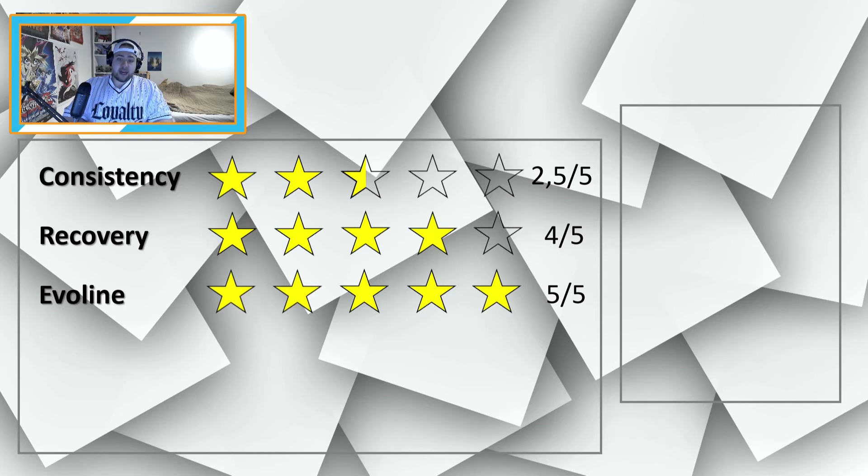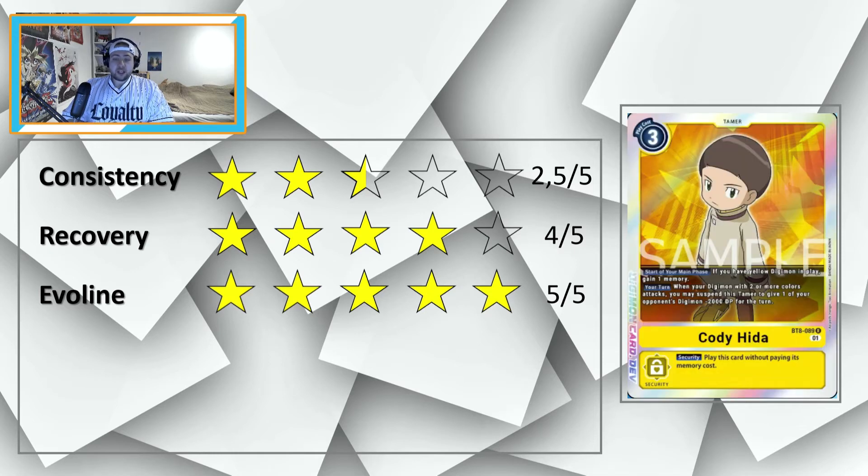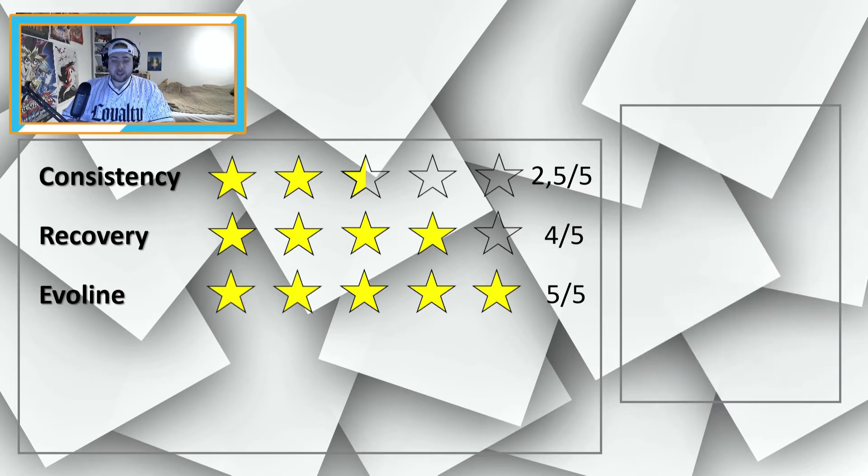Board control gives us cards like the new Rapidmon — suspend one of your opponent's Digimon for each Tamer in play, and up to three of your opponent's suspended Digimon get minus 5000 DP. So you're suspending one Digimon and then reducing DP, letting you swing with Rapidmon over huge Digimon, which is very helpful. Also helpful is the new yellow Tamer Cody Header — when your Digimon with two or more colors attacks, you may suspend this Tamer to give one of your opponent's Digimon minus 2000 DP for the turn, giving you an additional 7000 DP reduced.